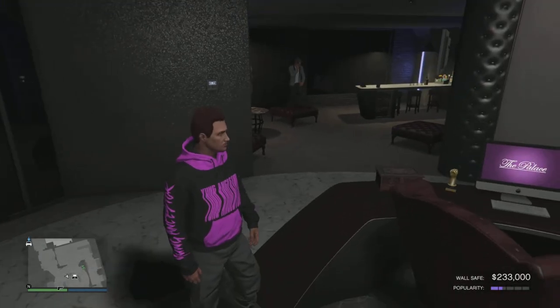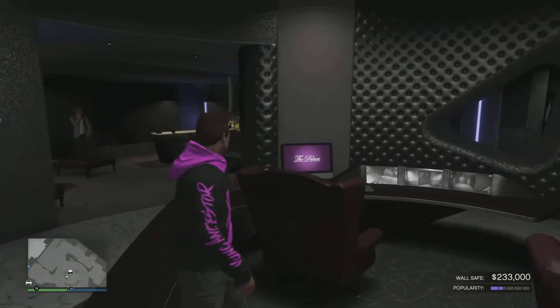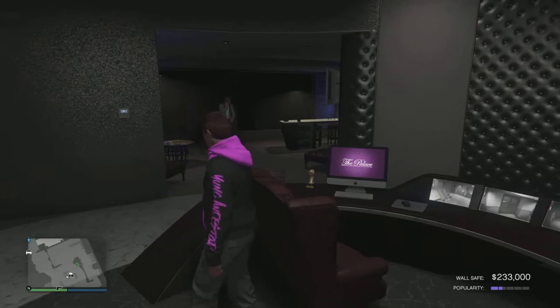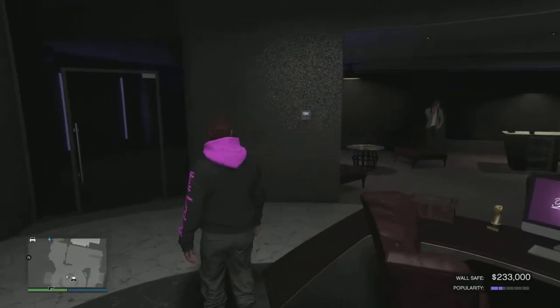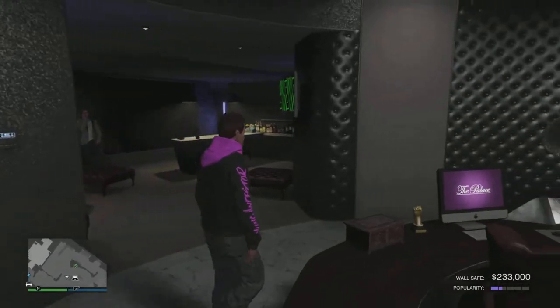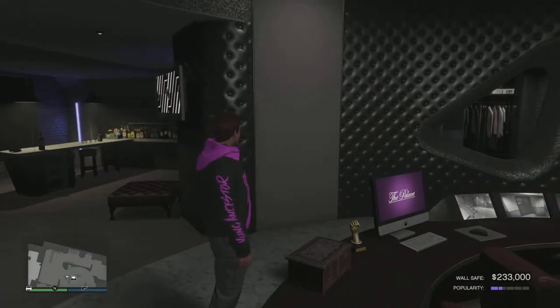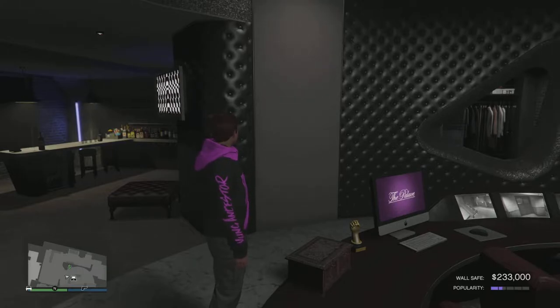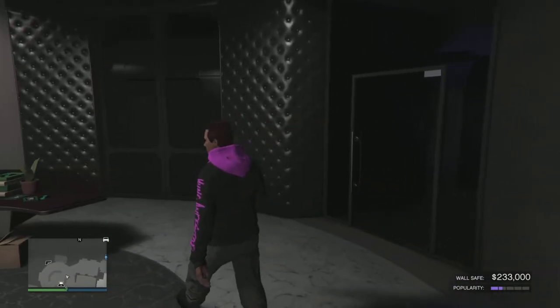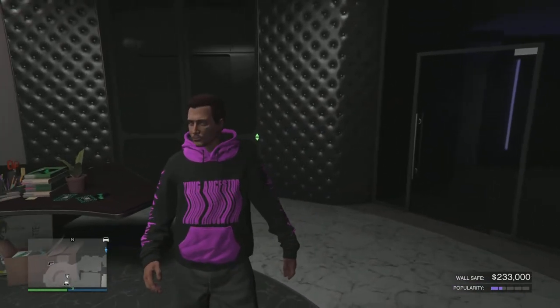Starting off, you're going to need a nightclub. Currently this week, the nightclub popularity is paying out double rate, double cash, and the amount of money that you have in your safe can go all the way up towards $500,000. Right now it's at $233,000 as you can see in the bottom right corner, and this can go all the way up to $500,000.